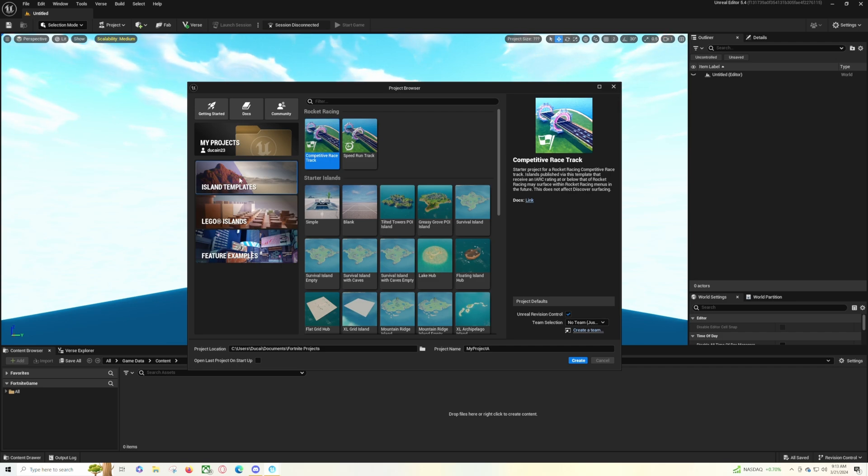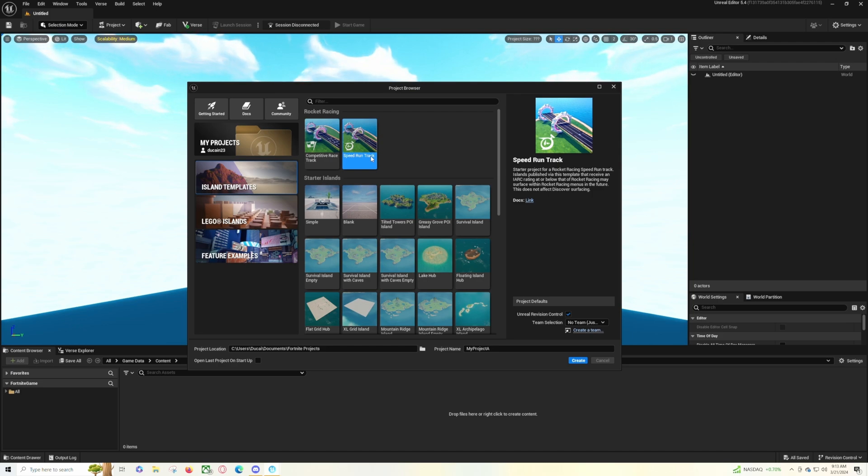The first thing you want to do whenever you load up UEFN is go to island templates and select either competitive race track or the speedrun track. The speedrun track is a point-to-point — you're racing your time from start to finish line. A competitive racetrack is more of the typical type of racetrack, one that has laps and everything like that.